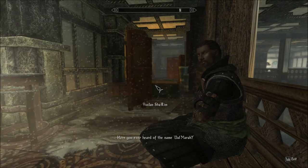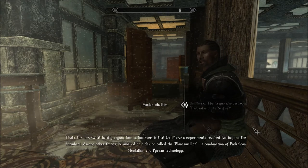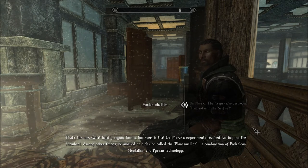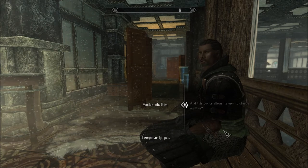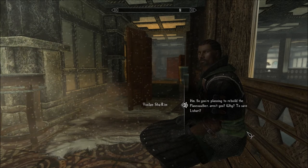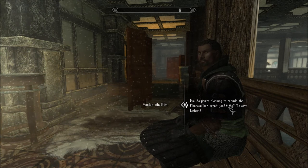'Have you ever heard of the name Dalmaric?' Yes — the Keeper who destroyed Thalgard with the Sunfire. You can read about him in the Myths and Legends book for the Steel Warden. 'What hardly anyone knows, however, is that Dalmaric's experiments reached far beyond the Sunwheel. Among other things, he worked on a device called the Planeswalker — a combination of Andralian mentalism and Piraean technology. And this device allows its user to change realities, temporarily. Sadly, Dalmaric never had the chance to finish it, since he was too busy blowing up Thalgard.' Priorities. So you're planning to rebuild the Planeswalker, aren't you? Why — oh, to save Lashari? Then we could go save Constantine too, but we'd have to find some eventuality in which they both survive.